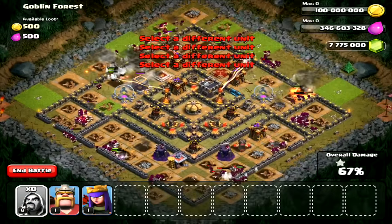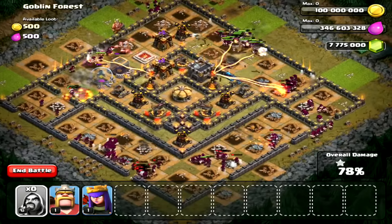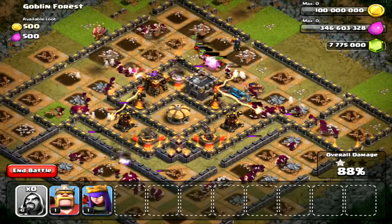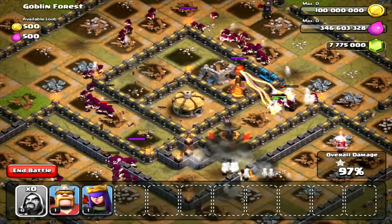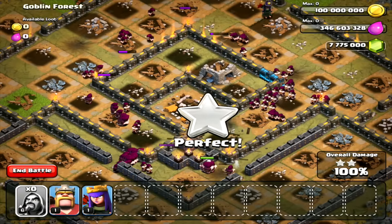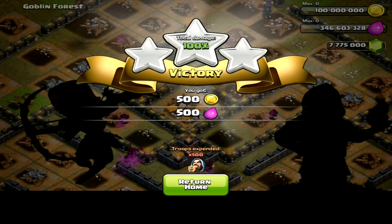Most of the defenses near the outside of the base are being taken down without much problem. I don't see this raid going on much longer — all we're looking at left is two inferno towers and the X-bows, and it doesn't look like it's going to be a problem. This is way more overpowered than it can be in a real game. There goes the third star — 100%! Thank you guys so much for watching, I'll see you all next time.